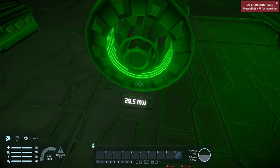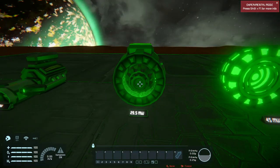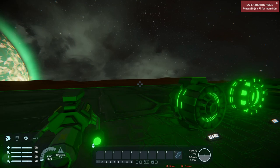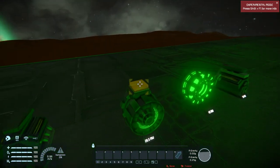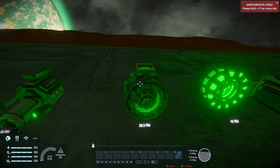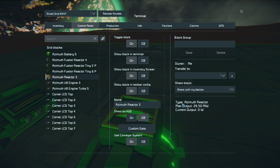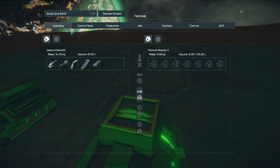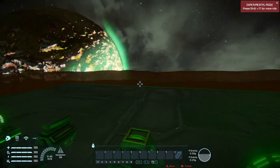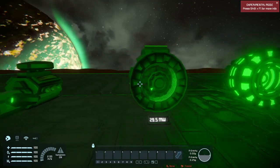Moving on, this is the Azimuth Reactor. It has a maximum power output of 29.5 megawatts and two conveyor points, so it's pretty easy to connect. This is 3x3x3, the same dimensions as a large reactor. If you go into the inventory you'll see it has 125 liters of storage, so you can get quite a lot of uranium in there — it's a fairly compact reactor for the power output.